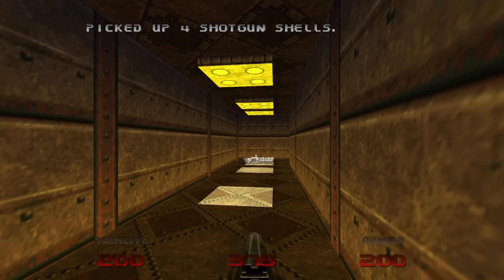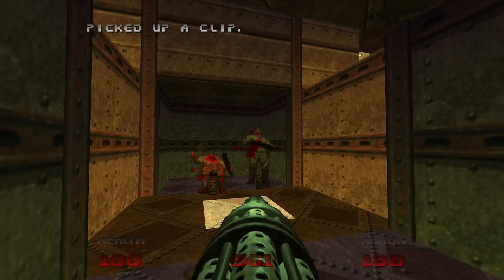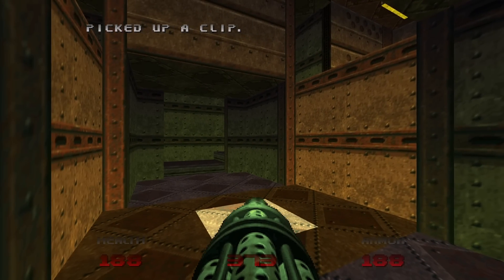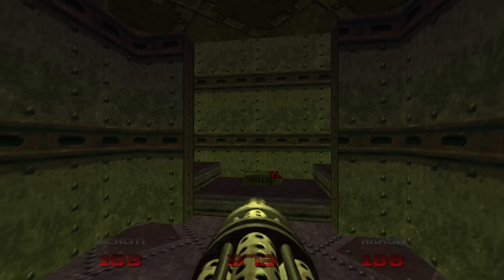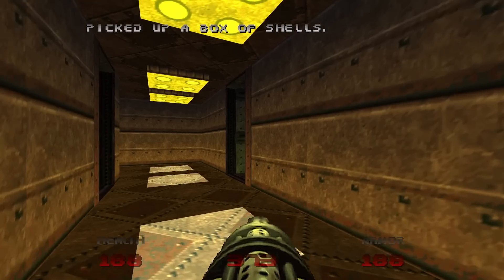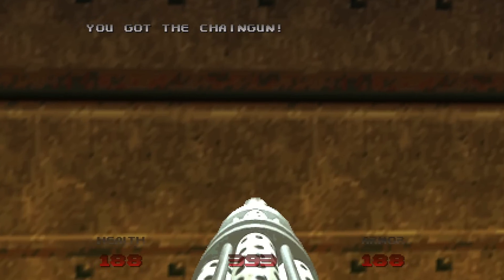On our way to the chaingun, let's have our chaingun ready when we lower the floor, to kill more zombie men. When the zombie men are dead, stairs will rise to your left and right. I take the right one to grab the shotgun shells, but you can take either one of the two staircases. Grab the chaingun.